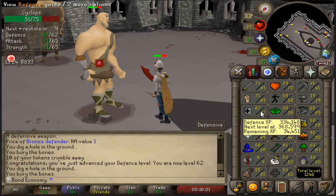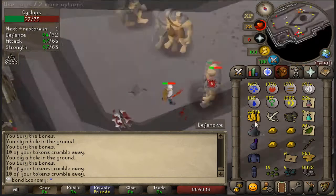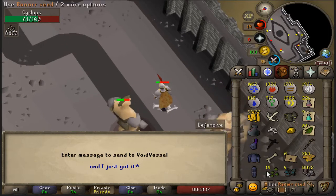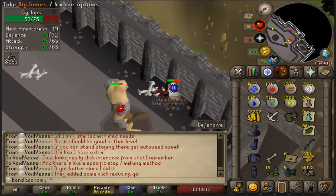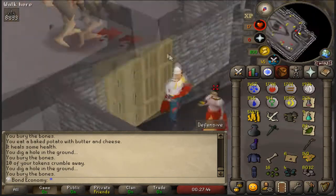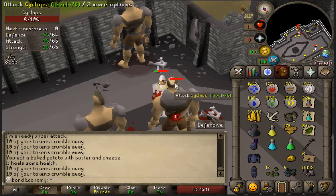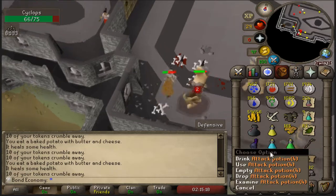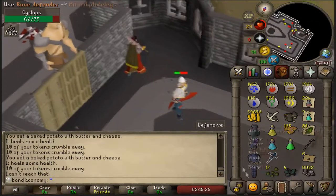There's the steel defender. There's the mithril defender — still on the same stack of tokens — and there's the adamant defender. I got it, basically what I said I would get. It was around 1,500 tokens. There it is: the rune defender. So now I just need to grind up for the dragon one.